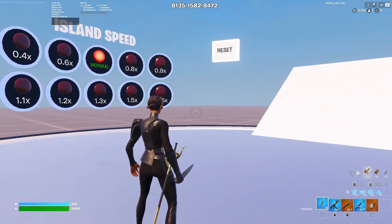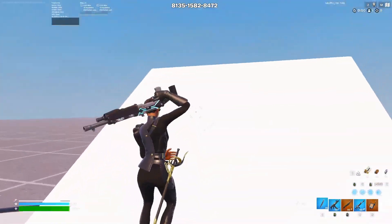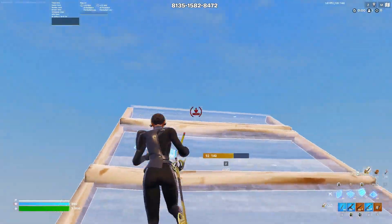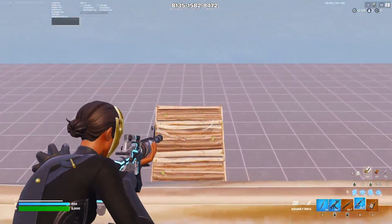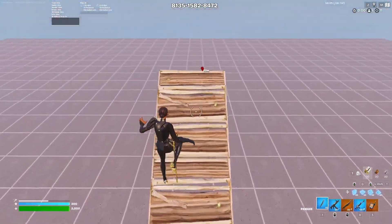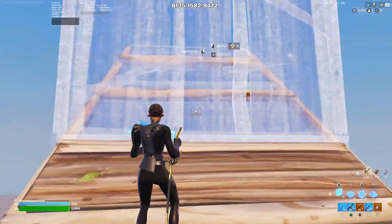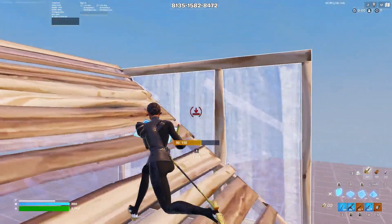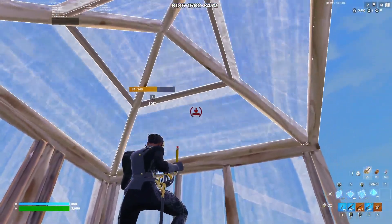The second high ground retake I'll be showing you today is simply the sci-fi cone. I'm gonna explain it first at 0.4 speed like I did before. So you're going up like this and your opponent is right here about to get a shot at you. Instead of using the previous retake, you're gonna keep going forward with the ramps but place a wall here, another wall here, and another wall here, and then a cone.